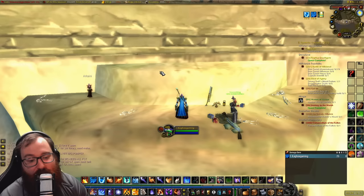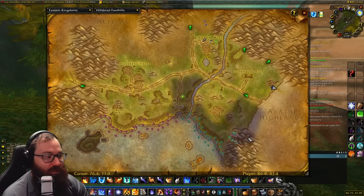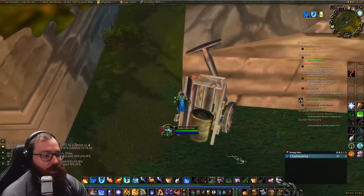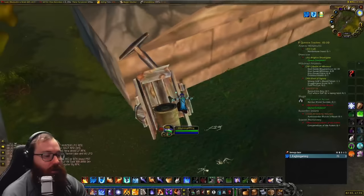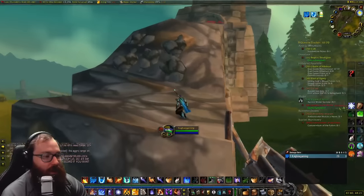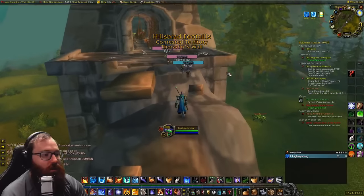For the final step, you come to Thoradin's Wall at about 87,47 in Arathi Highlands. You jump up this cart and then go up the wall, all the way to the top. I'm not entirely sure of the exact jump path, but step one up the cart is complete — that was the hard part. Then there's a little rock wall you kind of jump up by spamming spacebar and holding W.